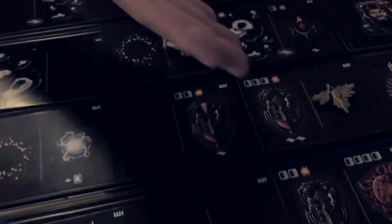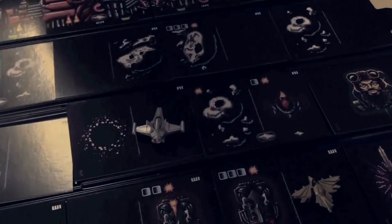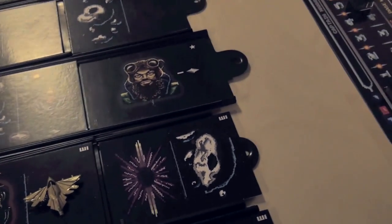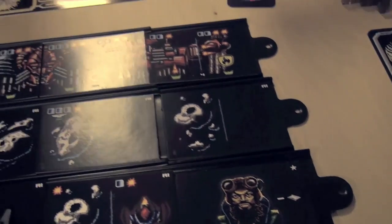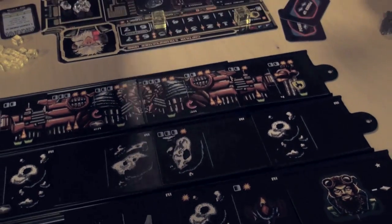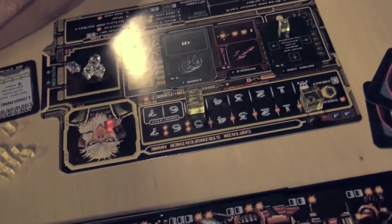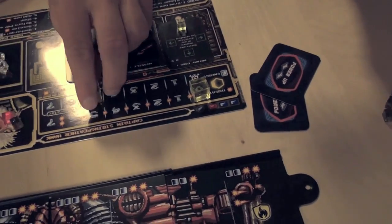Every person has a fighter that's represented here in space, and you've got different cards over here. On a player's turn, they are allowed to do two actions — they can do a move and fire action. You can also expend energy.